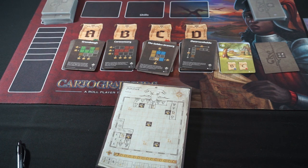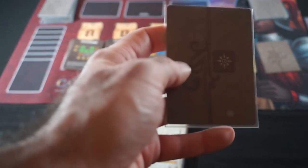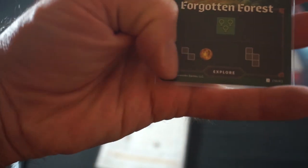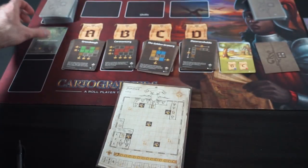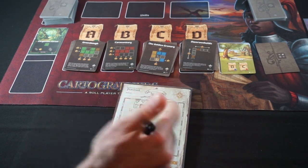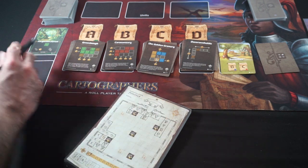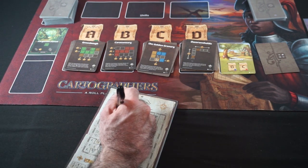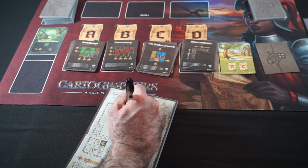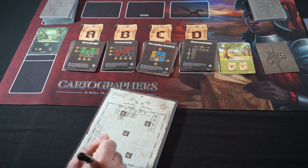Our first card up for summer is a Forgotten Forest. We can either take an offset square or take a one-by-one and get a coin. I think we're going to take the one-by-one, put it here, and that'll give us two coins — one for taking a smaller design and another one for closing off this mountain space.